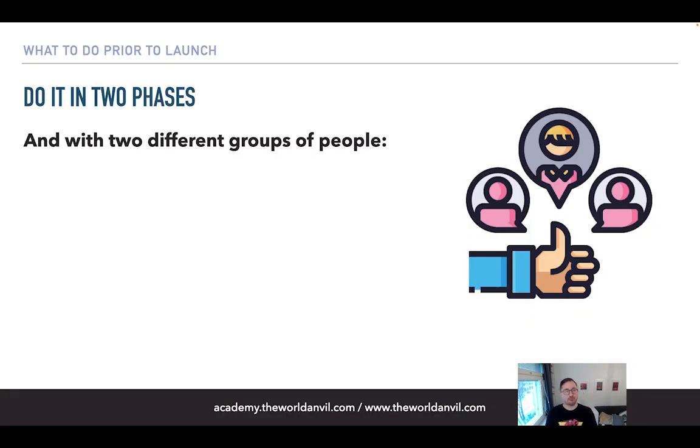For campaign preview, I suggest doing it in two phases with two different groups of people. When you're setting up the campaign, you have the possibility to create a token URL that you can send to people so they can take a look, but the campaign is not public yet.